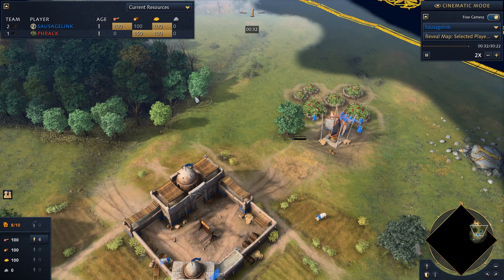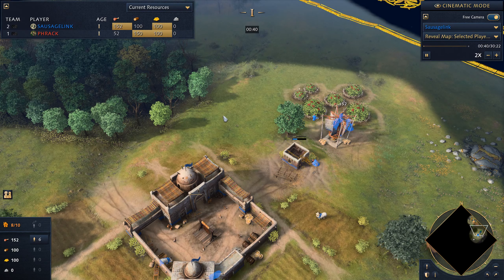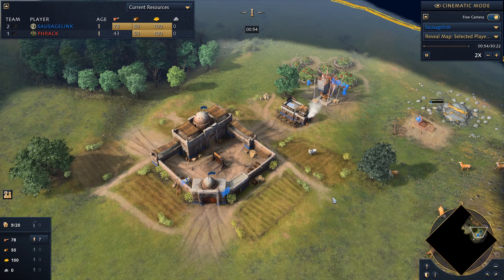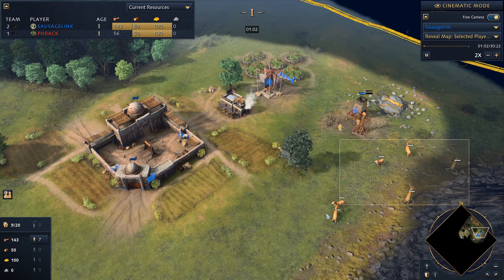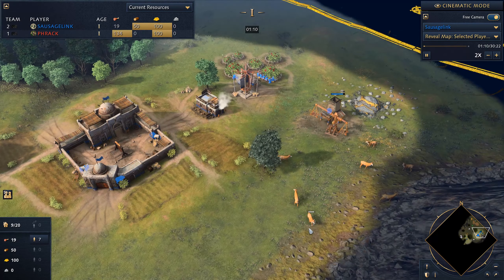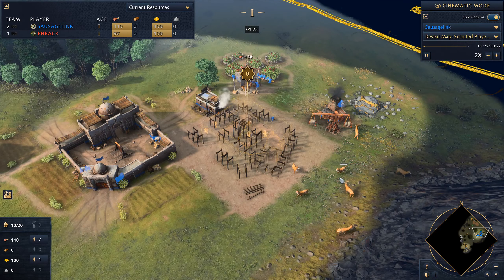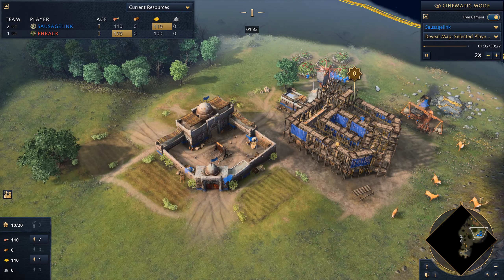Pretty rare to get mirror matches. It's just super rare to run into other Abbasid players. I'm going to assume that my opponent's going for a second Town Center build. I'm really liking Abbasid on Altai because of this nearby deer patch. This deer hunt right here is so handy.